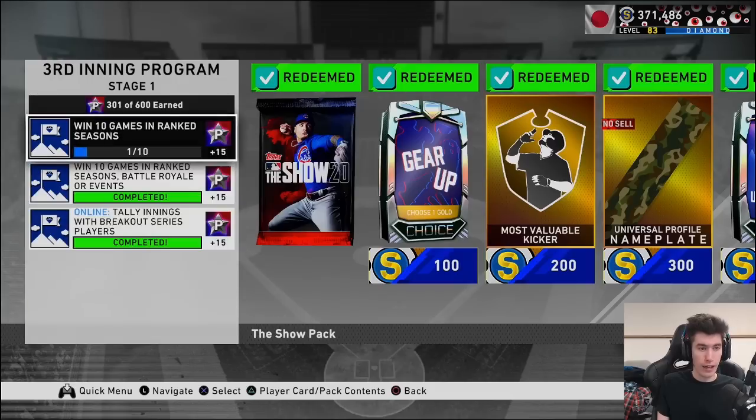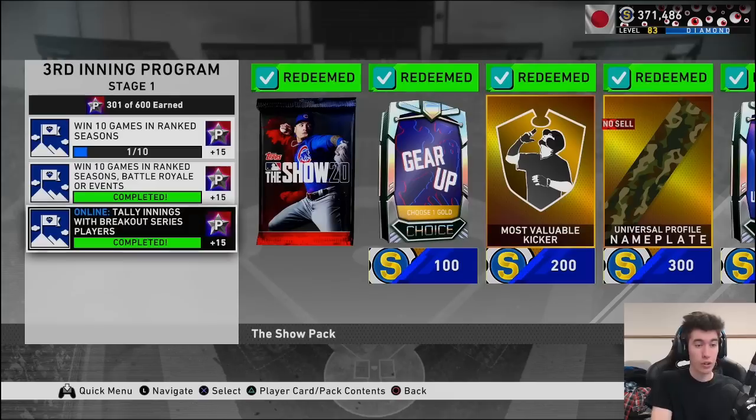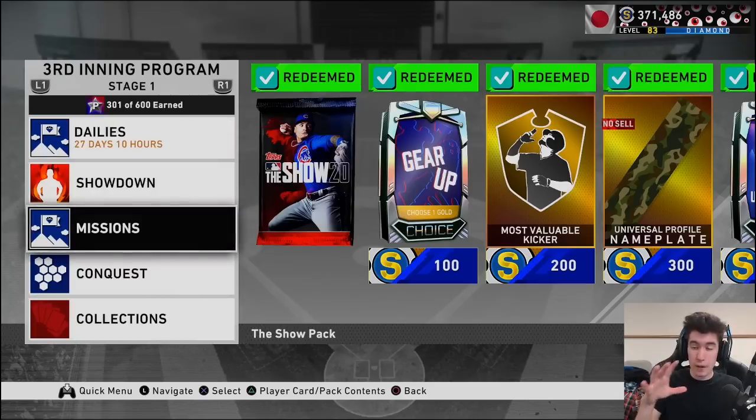If you're just trying to get this done in the next few days, I'd highly recommend playing ranked seasons — try to win 10 ranked games so you're getting multiple missions done at the same time. You could also put a Breakout Series player in your lineup and knock out those innings pretty quickly. It's only 12 to 14 innings for 15 stars — that's huge. I used the Breakout Rob Nen and Breakout Dave Kingman in my event lineup, won 10 event games, and got the innings done in two or three games.